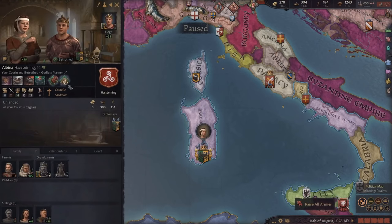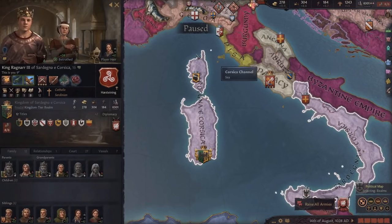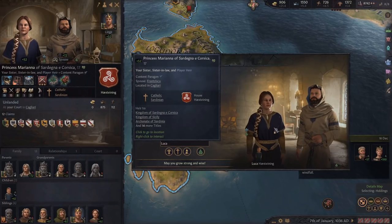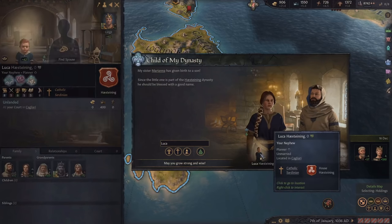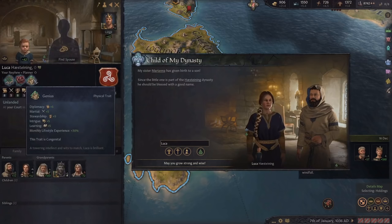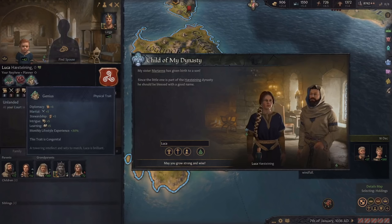Hopefully our kids will get some intelligence traits and then we will be set. I married my sister who had pretty good traits to this dude over here who had amazing traits, and look at this son they had. He's literally the perfect child, but he's only my nephew so I don't think I can play as this guy.